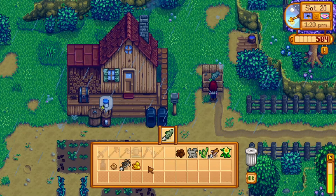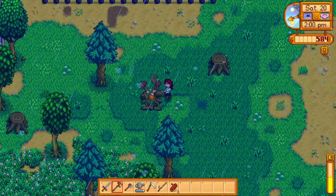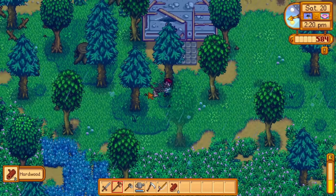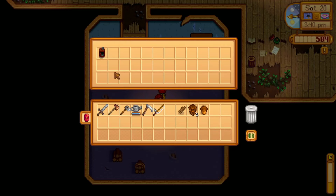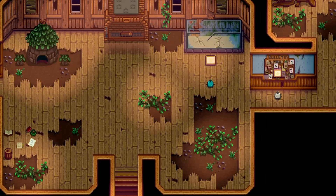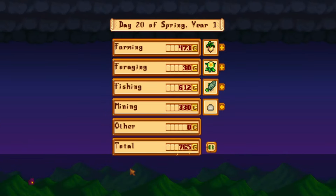I go and sell the things I don't need. I'm also one of those people that sells rubbish early on as there's not really much need for it until I get a recycling machine. I then decide to go and chop down some hardwood so we can put it in the bundle and complete another section. Does anybody else in Stardew use the charcoal kiln? I don't think I've ever used it really, so I'm quite curious to see if anybody else who plays Stardew actually uses it and, if so, what do you do to make it sufficient?